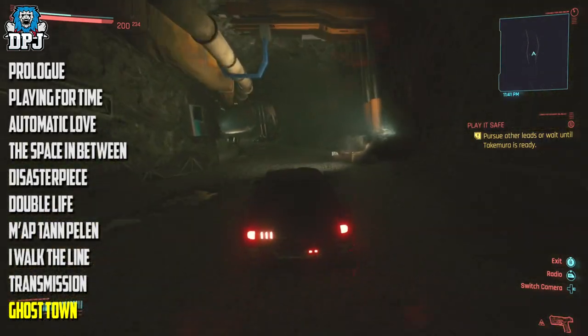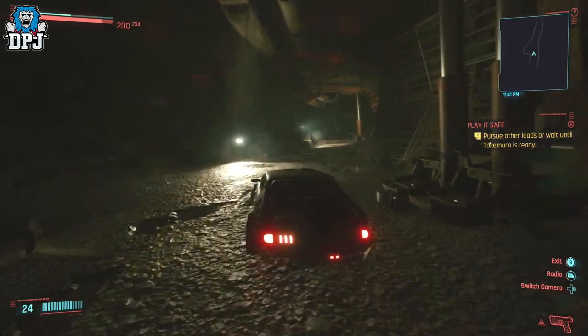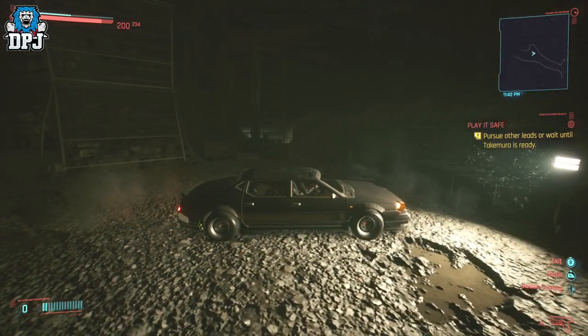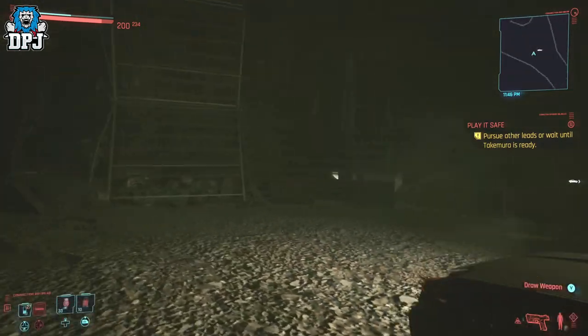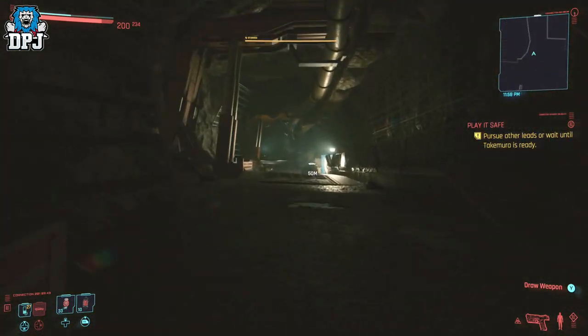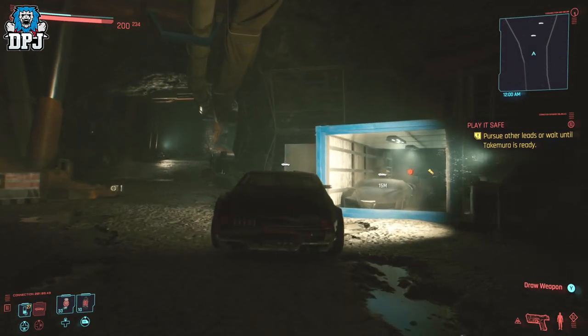Once you are in this cave system, the container holding this hypercar should be right here, but as you can see on my screen there's nothing here. If this happens to you, just keep running up and down the cave system and coming back to this spot — it's kind of buggy and at one point it will render in or spawn in for you.